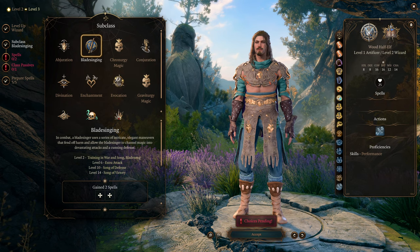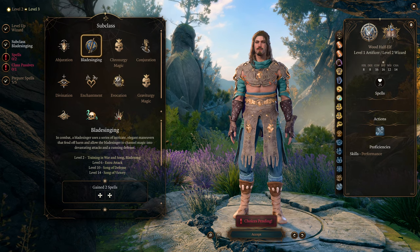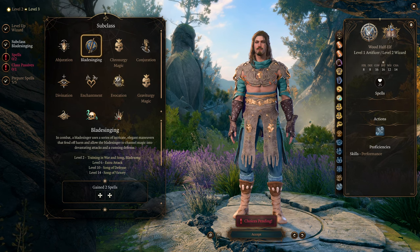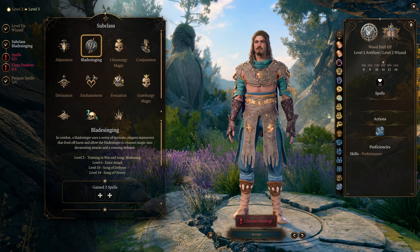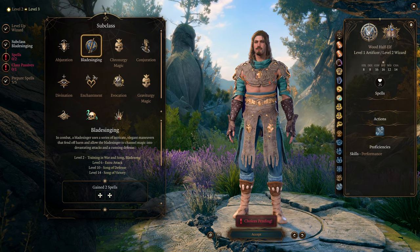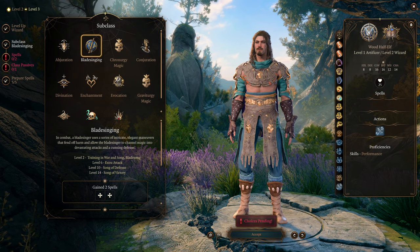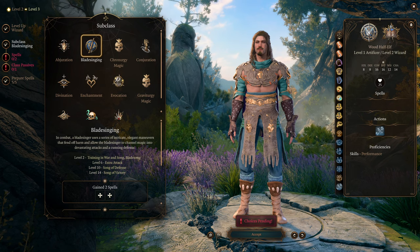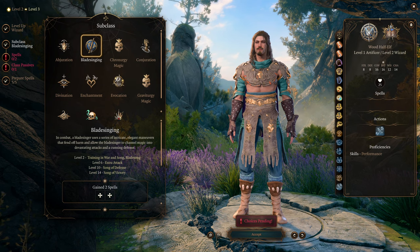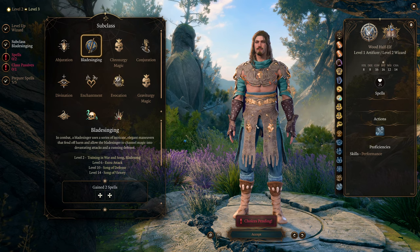Jackdaw was trained in the Bladesinging arts by his mother, and when he was old enough, she told him about his father. The stories of his father's exploits reached him, and he decided to go out looking for him. Many years later, our character is now a rather legendary pirate chasing his father's shadow. When he came to Baldur's Gate on the Sword Coast, he got picked up by the Nautiloid in the opening cutscene, the tadpole was injected into his head, and he has to find his bearings once again.